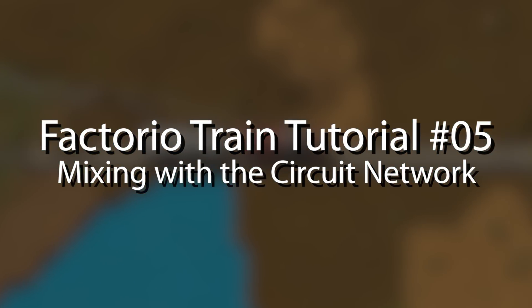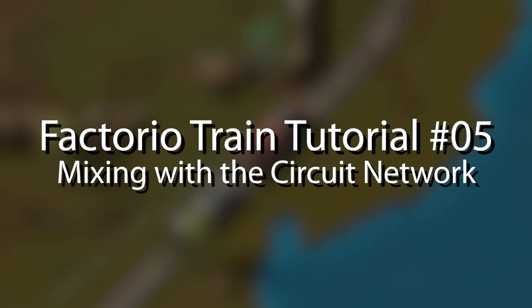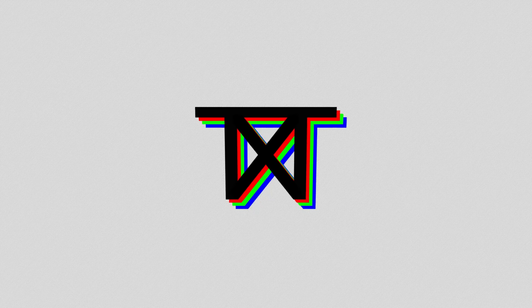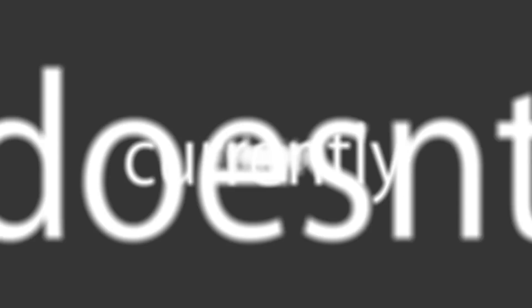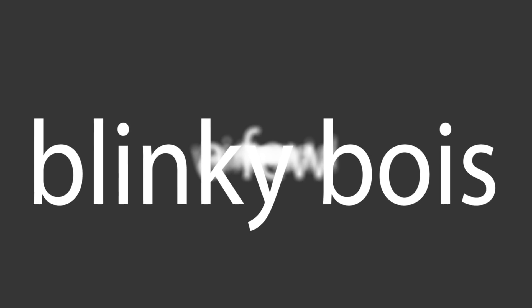Welcome to the newest iteration of my train tutorial series. This time I'm going to talk you through the possibility of mixing trains together with the circuit network. Did you ever have the problem that your trains were too stupid for your smart and well-planned-out factory? Sometimes they just drive to a station that currently doesn't need more stuff, or they just don't act like you want. Here is how to increase the IQ of any train by at least 121% just for the cost of some funny colored wire and a few blinky boys.